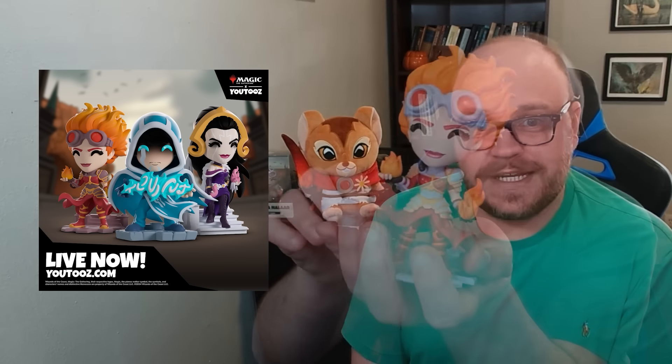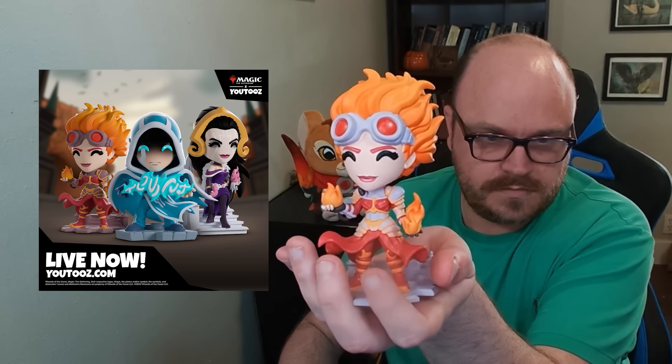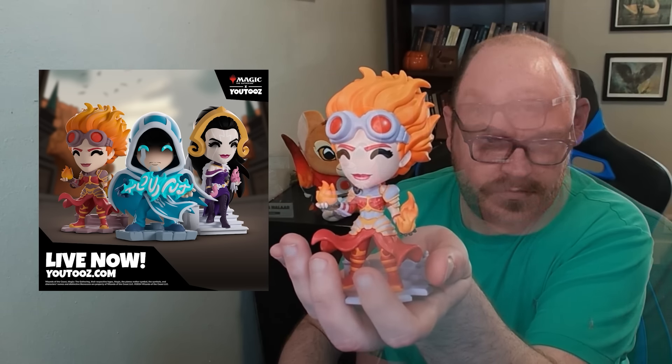Before we get into the list, let me tell you about this video's special sponsor, U2s, who has just released some great licensed Magic products. I have a couple of prototypes of these awesome items to show you. First, there's a collection of three vinyl figures of some of the game's most iconic planeswalkers — Liliana, Jace, and as you can see here, Chandra. The detail on these figures is amazing, with Chandra's armor and goggles looking especially amazing.